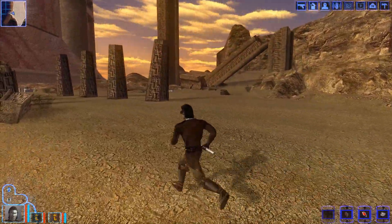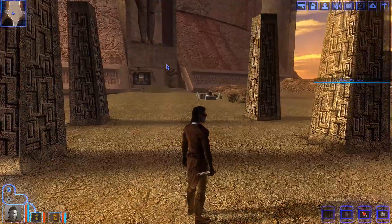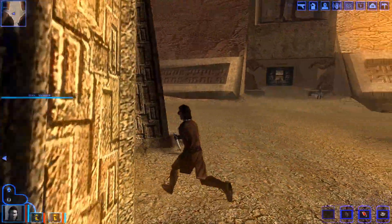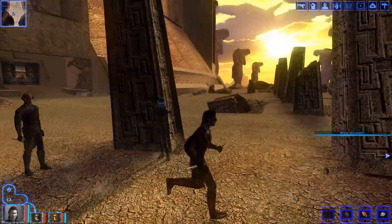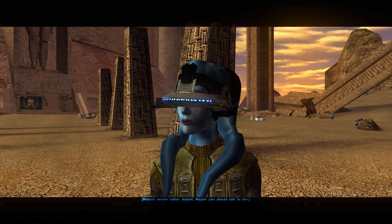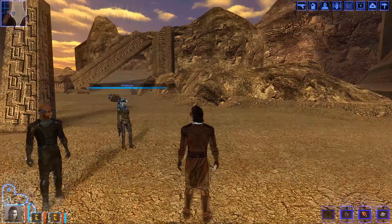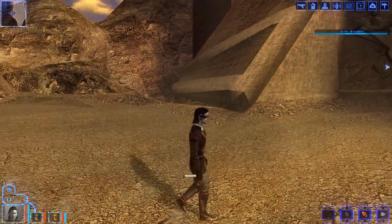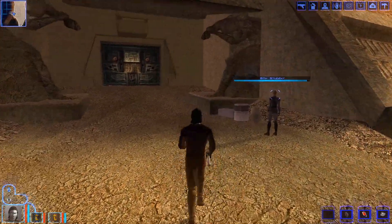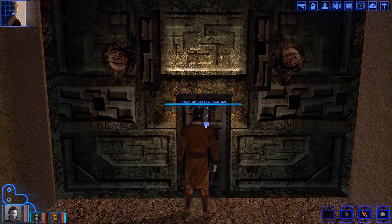This is the Tomb of Marka Ragnos, in the Valley of the Dark Lords right next to Tulak Hord and Ajunta Pall. When I played Jedi Academy we went to the Tomb of Marka Ragnos and that's not how it looked. So there's a discrepancy again — I mentioned in a previous episode this carbon mission seems distant. In Jedi Academy there were dates — the discrepancy is probably because both games were in development at similar times and they didn't look into each other's designs.